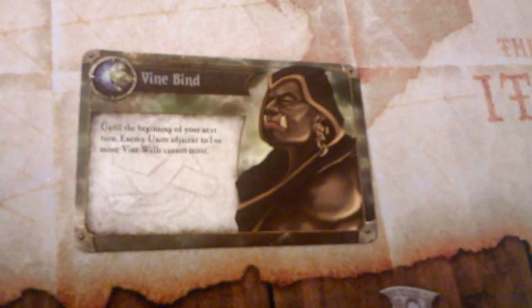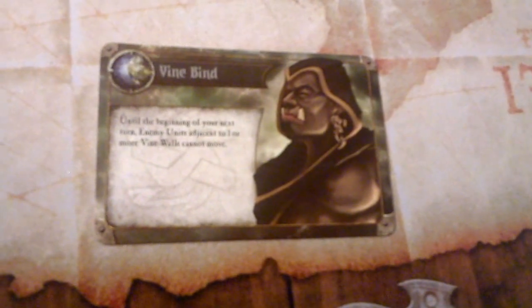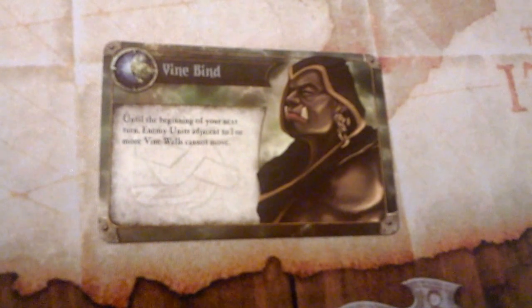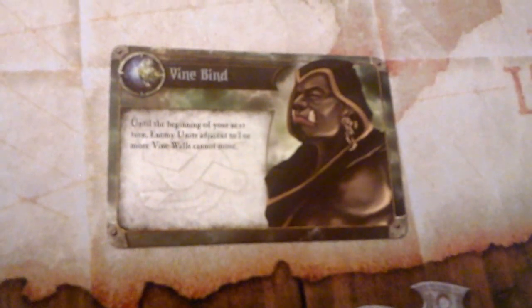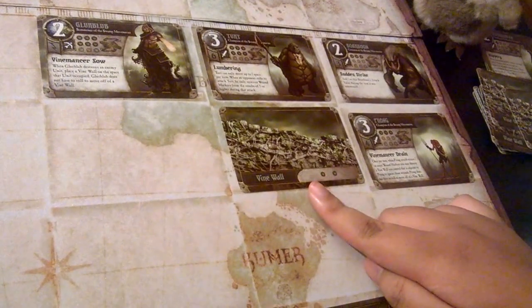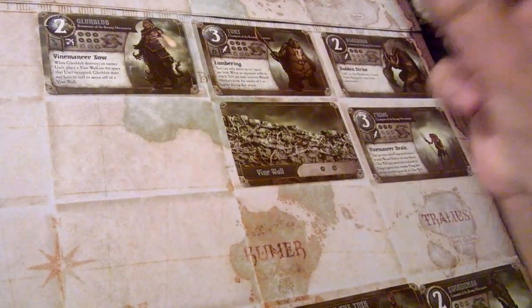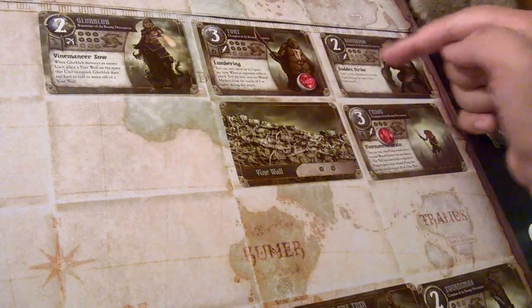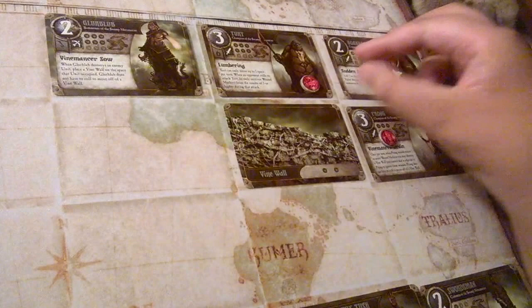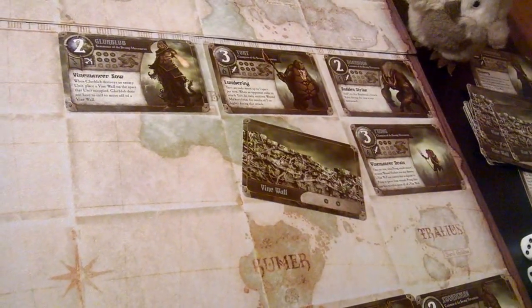Then we have Vine Bind: until the beginning of your next turn, enemy units adjacent to one or more vine walls cannot move. It's as if they're bound to the vine wall. You can combo Spore Carriers, Vine Lash, and Vine Bind together — create a vine wall next to enemies with Spore Carriers, deal damage with Vine Lash, and then lock those units in place with Vine Bind so they can't move until their next turn. These last three event cards make really interesting combinations together.